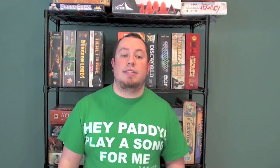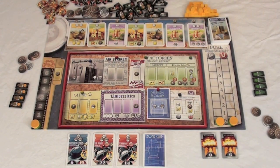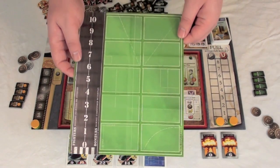Your options on your turn are going to be place workers or retrieve workers, but it does it in a way that's somewhat interesting. Here's nearly everything that you get with the Manhattan Project, except for each player's individual player board.